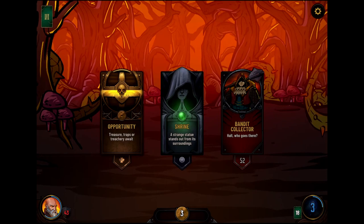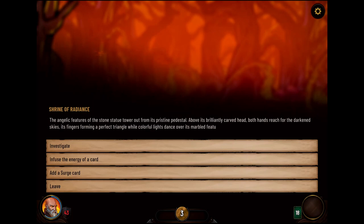Today I think it's finally time to go to the Shrine. We've seen it a lot in the first part, but not in this part. Shrine of Radiance: the angelic features of the stone statue tower out from its pristine pedestal. Above its brilliantly carved head, both hands reach for the darkened skies, its fingers forming a perfect triangle, while colorful lights dance over its marble features.